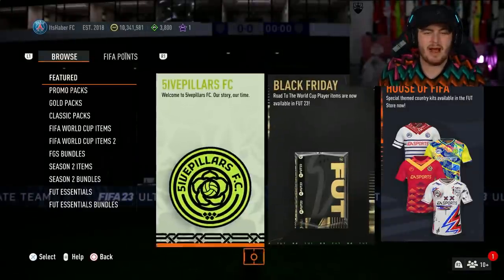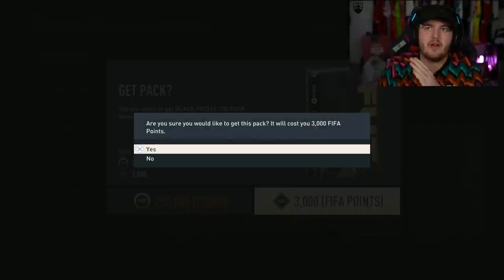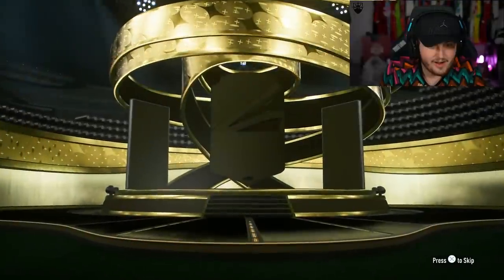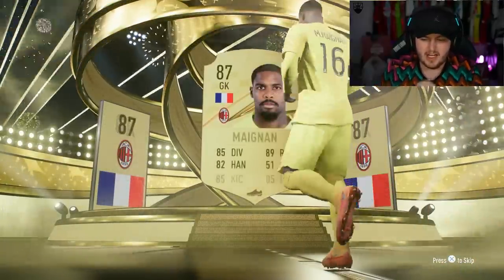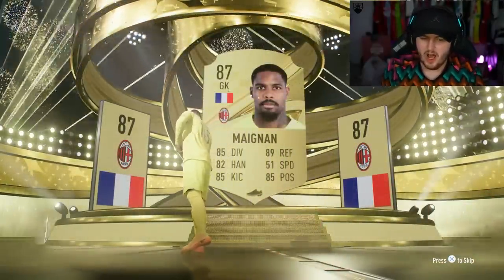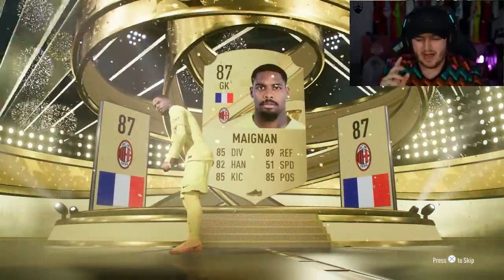100 player pack. I've seen some good ones and some bad ones so far. Can we get a World Cup icon? We got ourselves a walkout - French goalkeeper, Mike Mignon. Not going to lie, 100 gold players and that's my best player. I'm not happy with that at all.